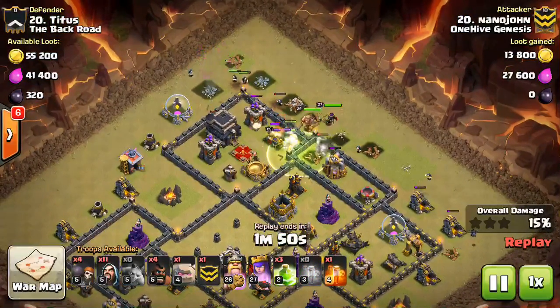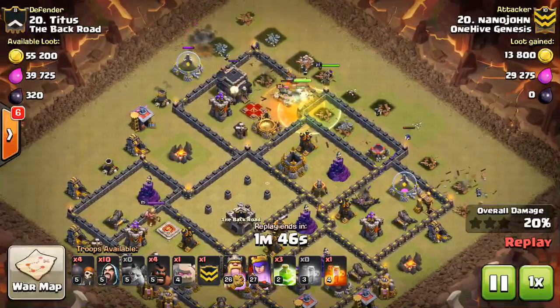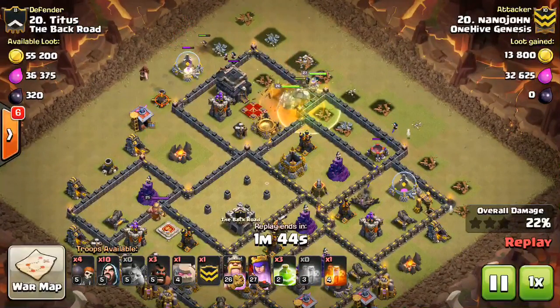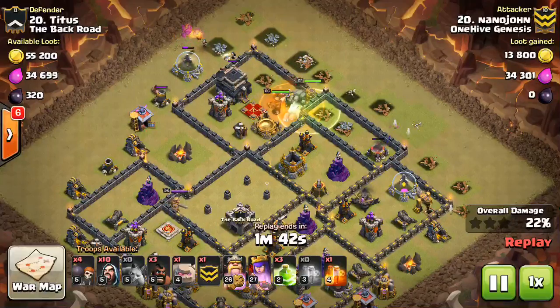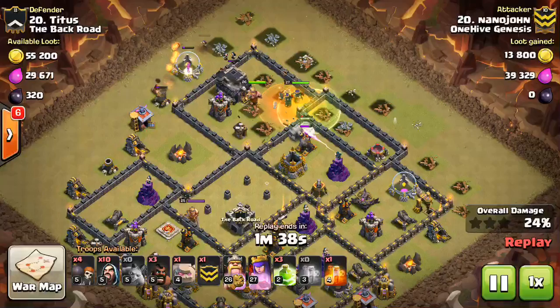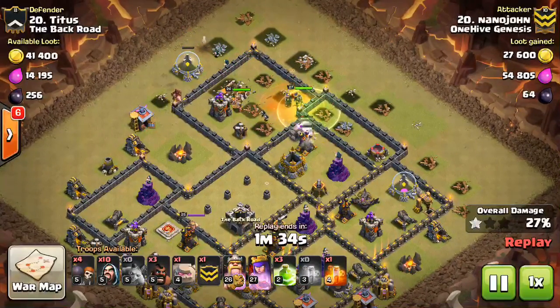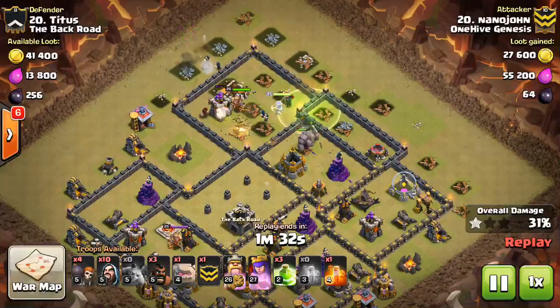On this one it's Nanojohn doing the Golem Avalanche attack. I still see these dead zone bases all the time even in high-level war clans, and they can just be beaten by this attack if you do it right — especially if the Teslas aren't in the core.